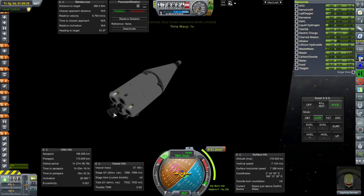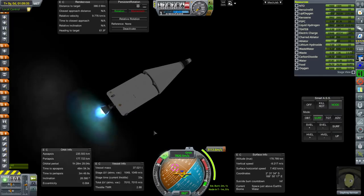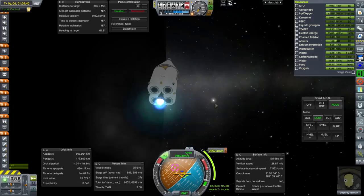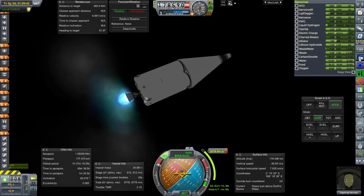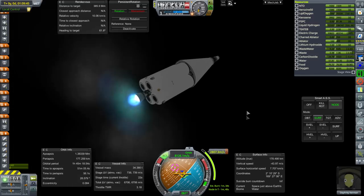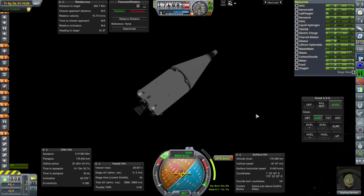That should be good enough. Settling the fuel down. Looks good. Pause — and ignition. We've got blue flame and it's burning. I might want to fix this plume for my Apollo recreations, though. Don't like how it's sort of bulging out of the nozzle. Okay, good burn there.